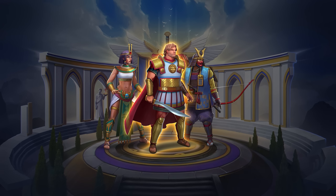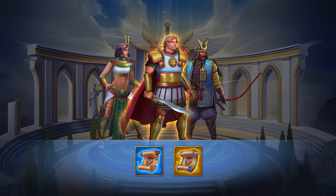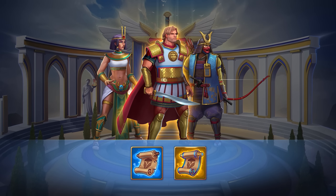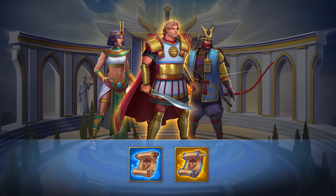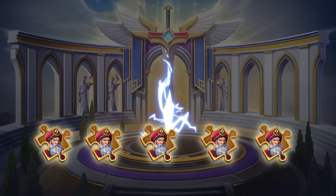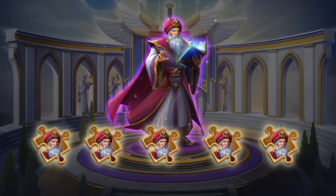In order to summon these mighty commanders, you need summoning scrolls. These ancient magical parchments can be obtained from sales, by completing the triumphal challenge, and as a reward from certain tournaments. You can use summoning scrolls to conduct an ancient ritual in the sacred summoning circle and receive a captain fragment.